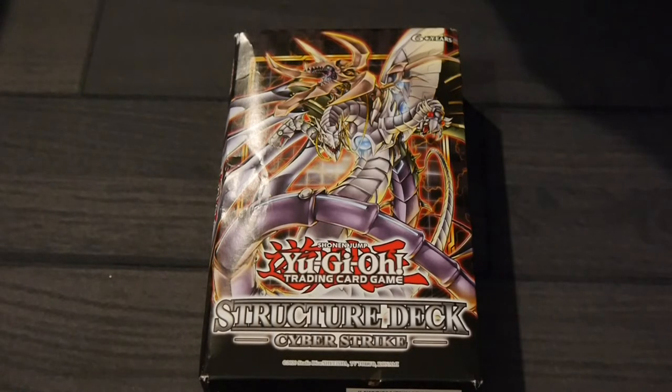Cyber Dragons: you can fuse together multiple copies of Cyber Dragons with Powerbond to create Zane's signature Cyber End Dragon and raise its ATK all the way to 8000. It's easier than ever thanks to a brand new monster that can add Powerbond from your deck and let you use monsters in your graveyard as fusion materials for it.